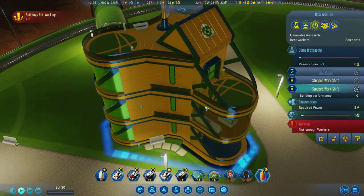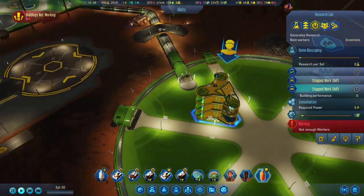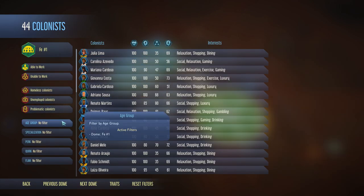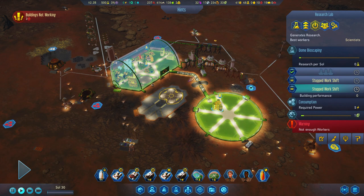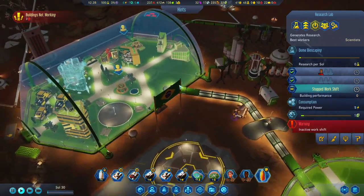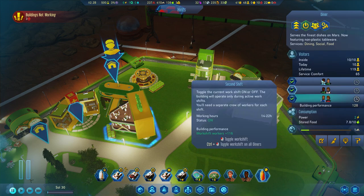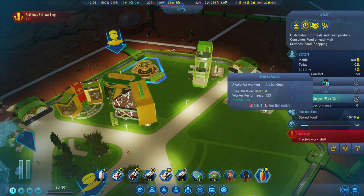The research lab is done — excellent! We don't have scientists in here yet but they can help acquire power. We have a lot of scientists — let's check the planetary view. We actually only have two scientists. We need at least four more — we could do one or two shifts. Let's plan: four scientists, two medics, and a small space bar. The grocer is working — you're a botanist, good.